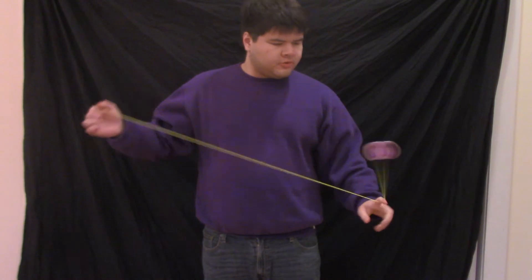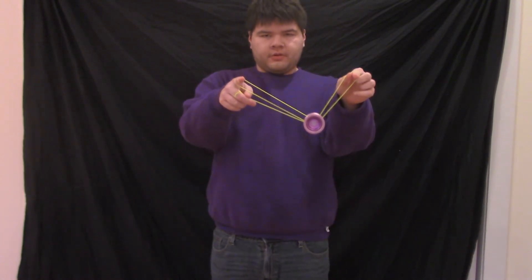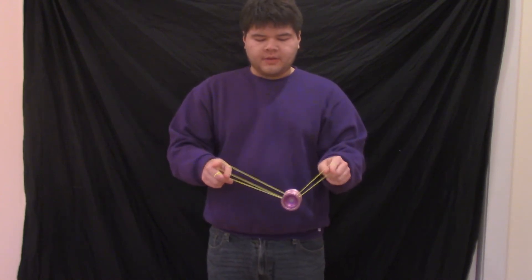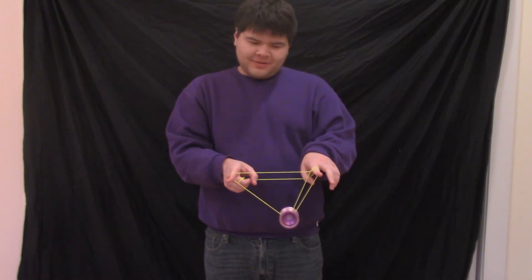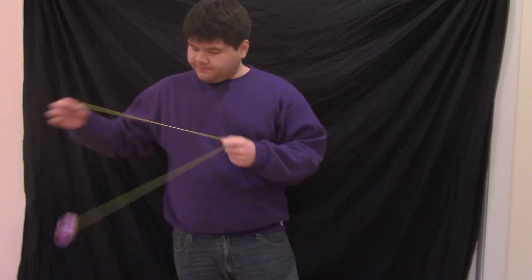I covered something like this a while ago in a video I called Reach Across. You're in sort of a Kamikaze mount with a little twist in the string, and you can do a lot of the same stuff you do in the normal Kamikaze mount — including the hug — into something that's kind of like a double or nothing, but not really, because the strings are twisted. I do recommend experimenting with it. It is really fun.